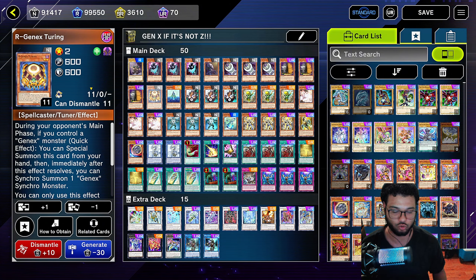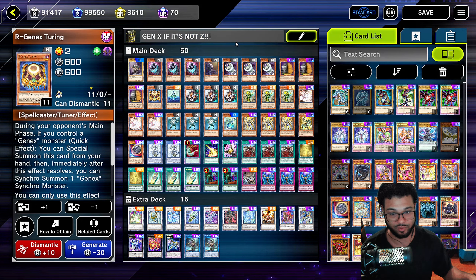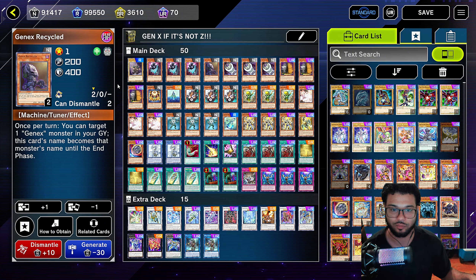Most of them have the effect that once they're normal summoned, you get to basically search out another Gen X monster. And every time you search out a Gen X monster and add it to the hand, the Controller is going to prompt itself to activate to basically normal summon another monster onto the field. So every time you add monsters to the hand by any means necessary, this thing will normal summon a monster, which is actually nuts. We're also going to run one Gen X Recycled — it's a level one tuner.